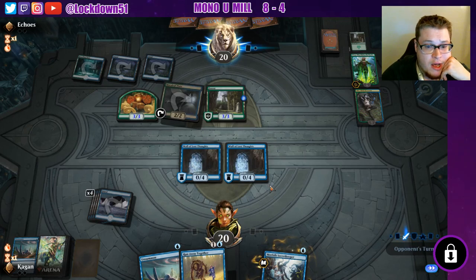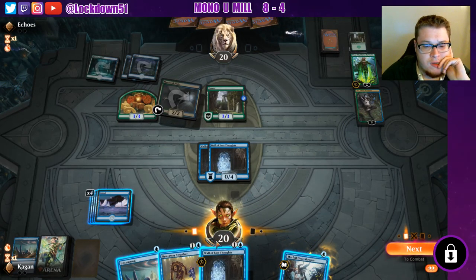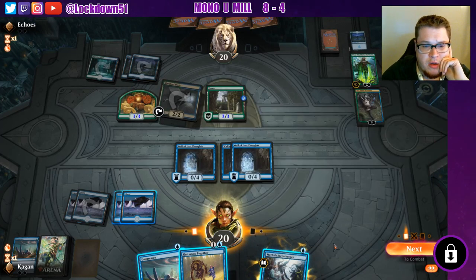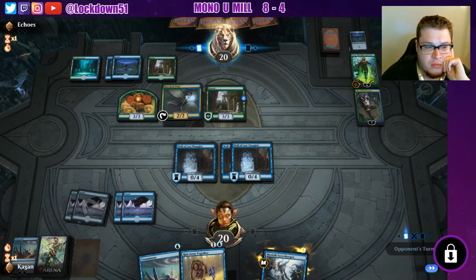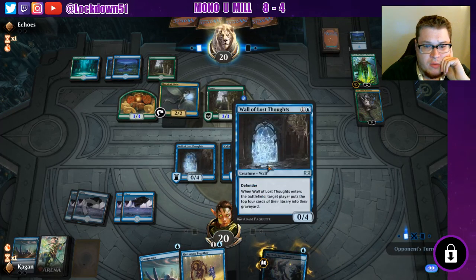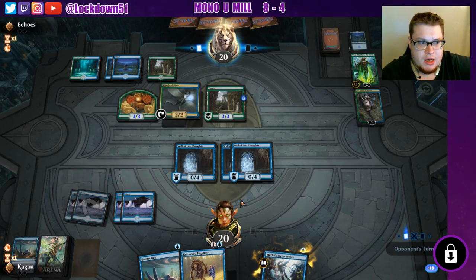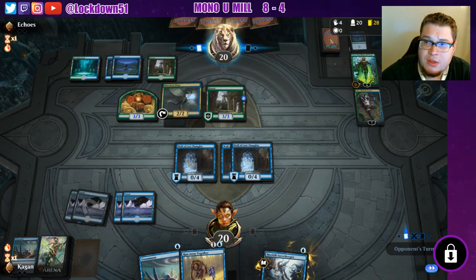We've got a Run Away Together that we'll probably use next turn. Another Wall of Lost Thoughts — let's block some stuff, put their token, make it disappear. Continue to try to mill them out; we'll re-get our Wall of Lost Thoughts and replay it next turn. We'll play our Secret Keeper, then Unsummon, then play it back out and play Wall of Lost Thoughts. We won't have the mana for that — we need one more land. Nonetheless, we're running out of options; this might be a faster concede just for the fact that we don't have anything to deal with this. They're at 28 cards.